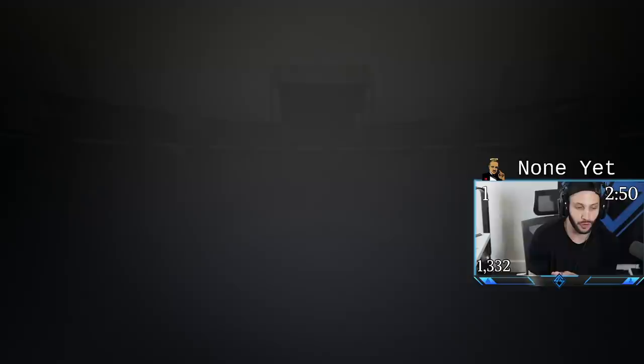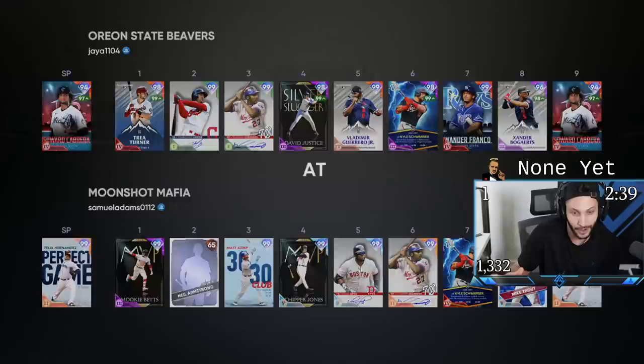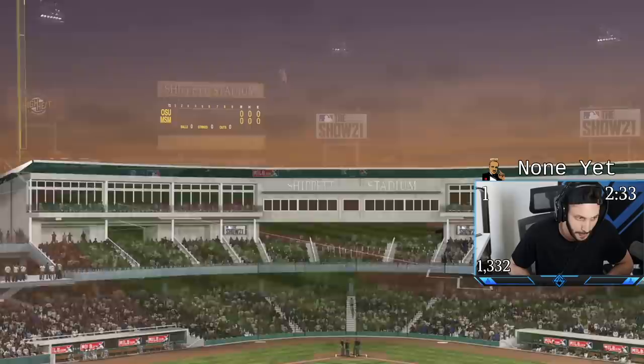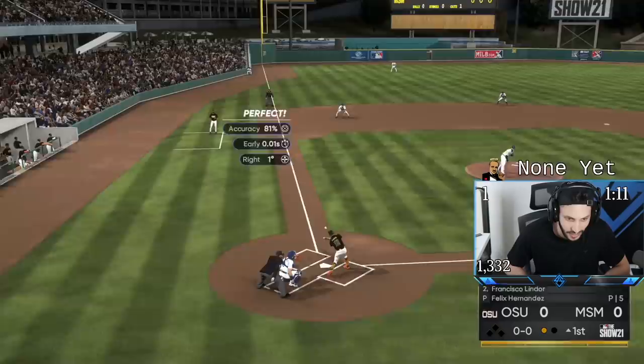We've got the new 99 overall Sixth Inning Program Matt Kemp and I'm excited to use him. The only problem is I haven't touched this game in five days, which means I'm either gonna get no-hit or I'm gonna mercy this guy. I think I may get no-hit by Edward Cabrera in this game — I really do. Whenever I come back after not playing for a couple of days I always feel so awkward at the plate.